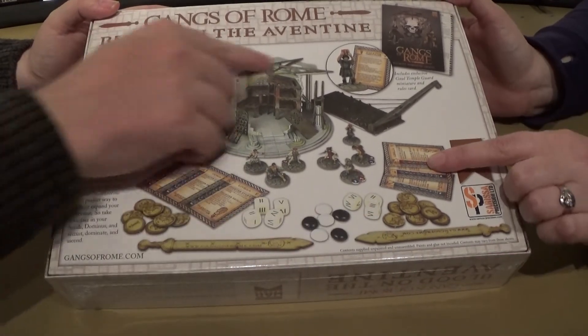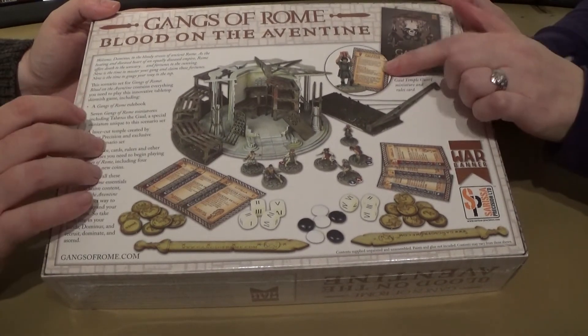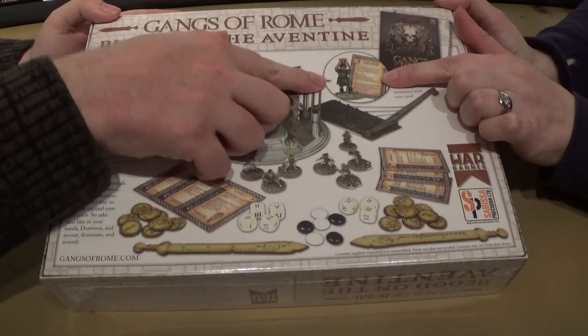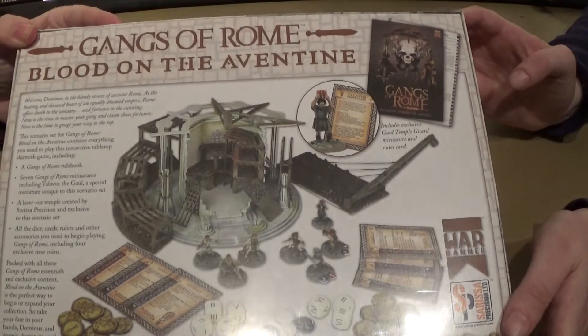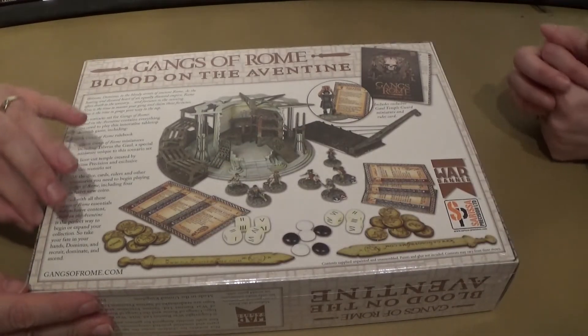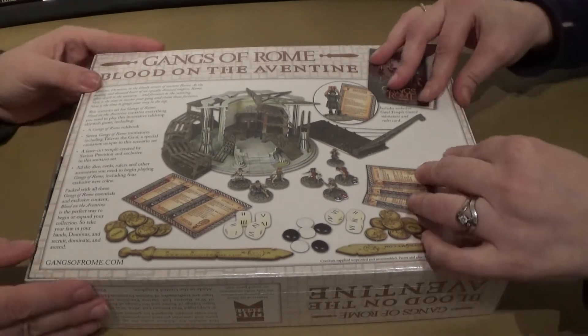And obviously we've got the cool temple set in there as well. There are seven miniatures — two sets of three gang members, and the one that only comes in this set, which is the guy carrying what I'm told is a tile but looks like a book to me. Then the cards for each of the gangs.